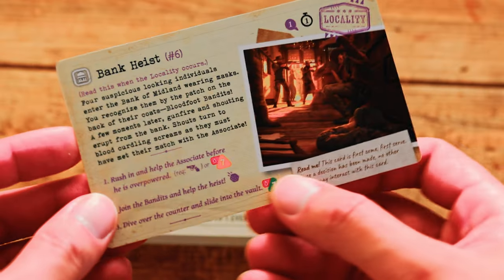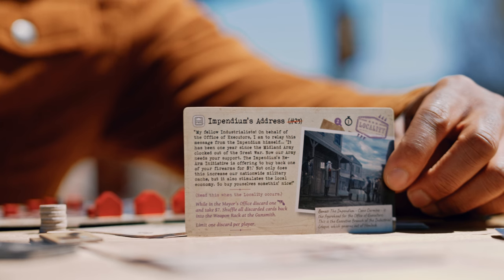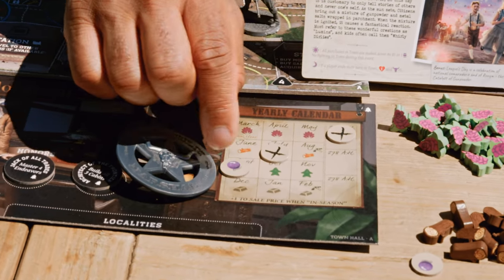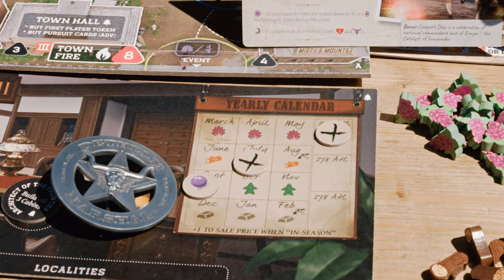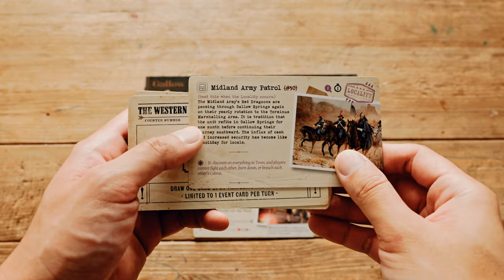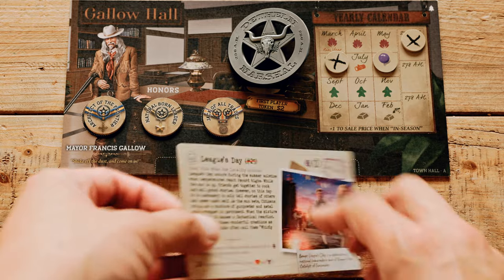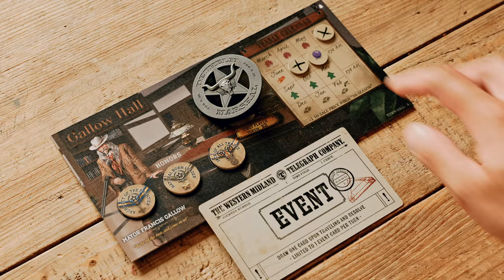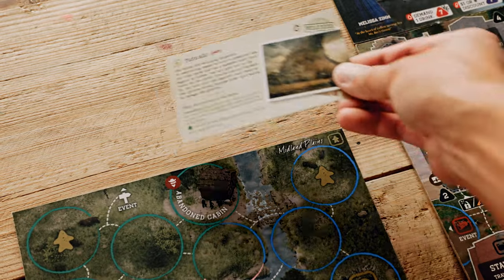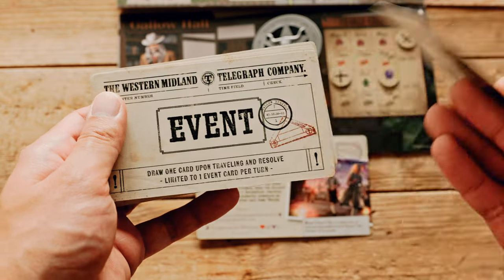If the event is a locality, it is handled differently. Localities are universal events that usually apply to all players and don't happen right away. When you see a locality, flip a calendar marker to the purple pin side, count ahead the months listed on the matching pin icon, and place that pin there. Some localities list a specific month, but only pin it if that month hasn't yet occurred this year — otherwise, sweep the card to the bottom of the deck. Once pinned, continue reading the card until you reach the purple text, then stop and place the card face down in the locality slot under the town hall. When the month marker advances to the pinned month, return the purple pin to the supply and finish reading the locality. If another locality is drawn while a pin is already active, that card is swept to the bottom and you draw no more events that turn — only one locality can be active at any time.